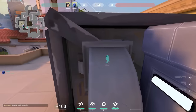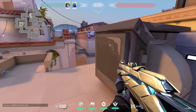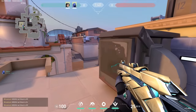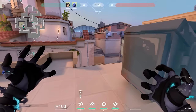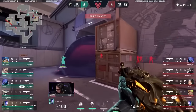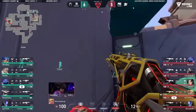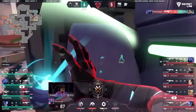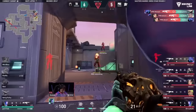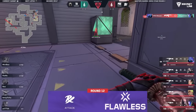On B-side on Sunset, first Sage should place her wall on top of these boxes, and after that, the teammate Omen can teleport on this wall. And when he does that, he gets a lot of vision on middle. It really looks like bug abuse, and I think it will get fixed in the future, but it's an insane trick. This tactic also got used by RPX against DH a few weeks ago. Pretty overpowered — Riot, please fix.